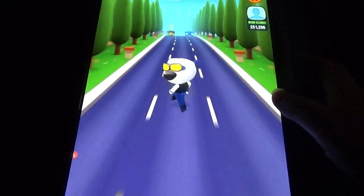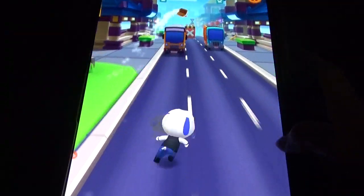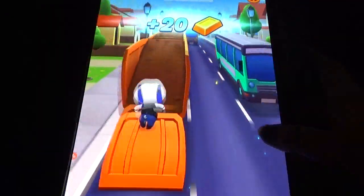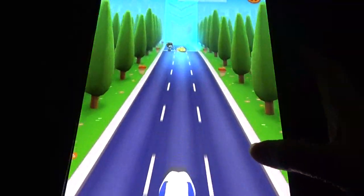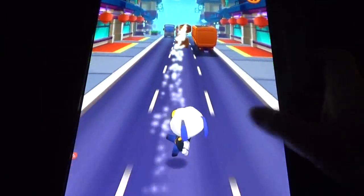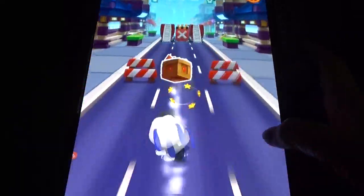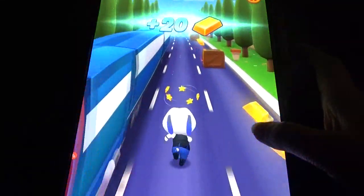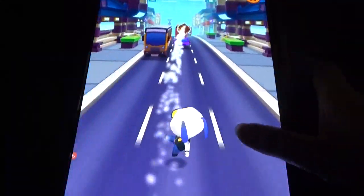In Talking Tom Gold Run, we have character maps. For every character, we have one part of the map. We can skip with 500 gold bars and play the game. But in Garfield Rush, we cannot see those kind of things. There, the cat runs away with your gold bars and you have to follow, and the Garfield follows the cat.